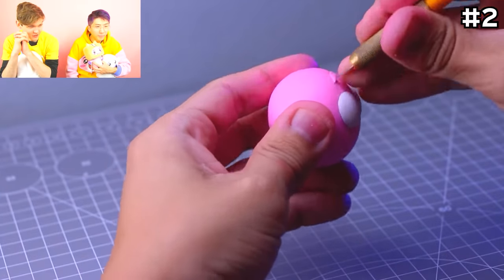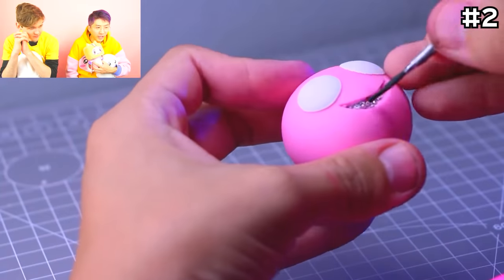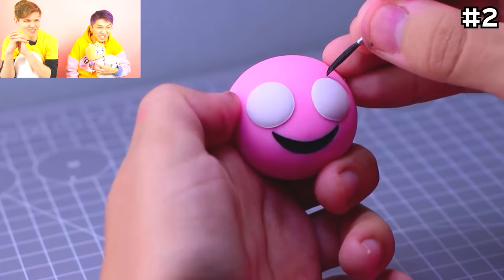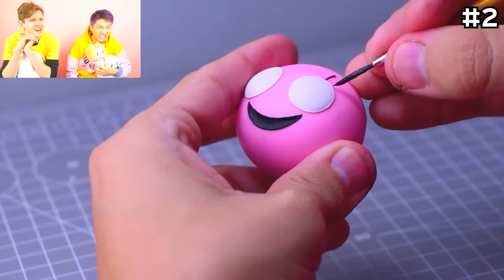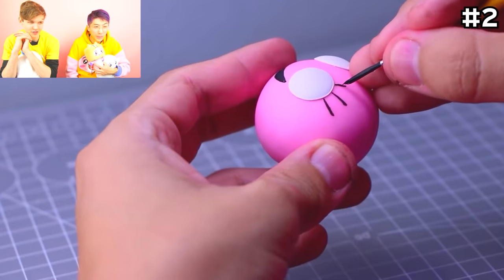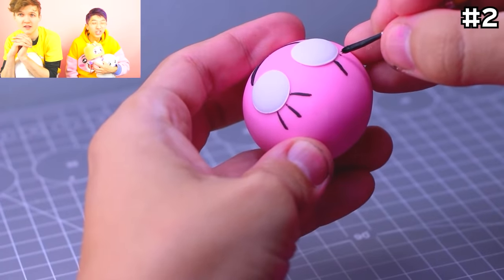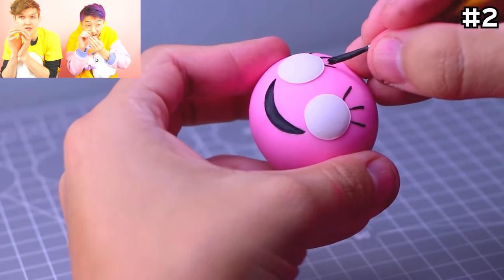That looks really sharp — this looks pretty dangerous! Be careful, guys! You can see the tinfoil underneath — it's the texture of Mommy Long Legs! They're doing her eyebrows! You gotta have a lot of good attention to detail to do this, because they're painting and it's tiny!